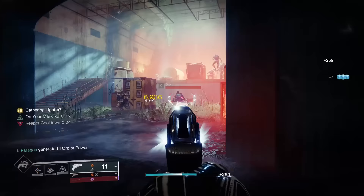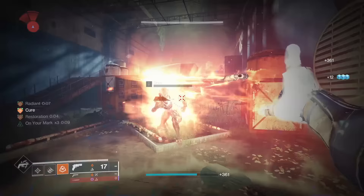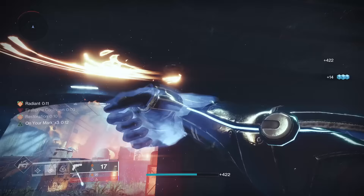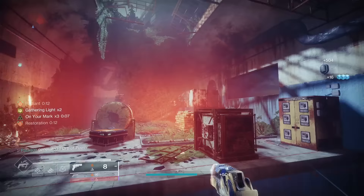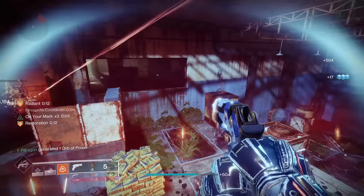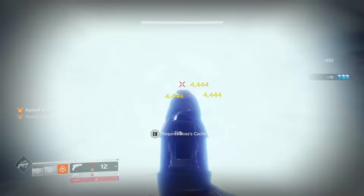Traveler's Chosen's catalyst gives a bad perk, a good perk, and +3 to magazine capacity. The bad perk is Surplus, since it's contrary to the playstyle of this gun to have abilities fully charged. The good perk is Osmosis, allowing the damage type to change to the subclass whenever you throw your grenade. Combined, these three create a mid catalyst and because of that it belongs in B tier.